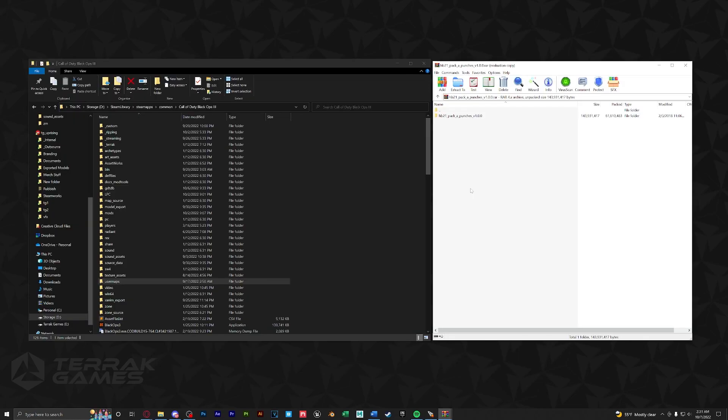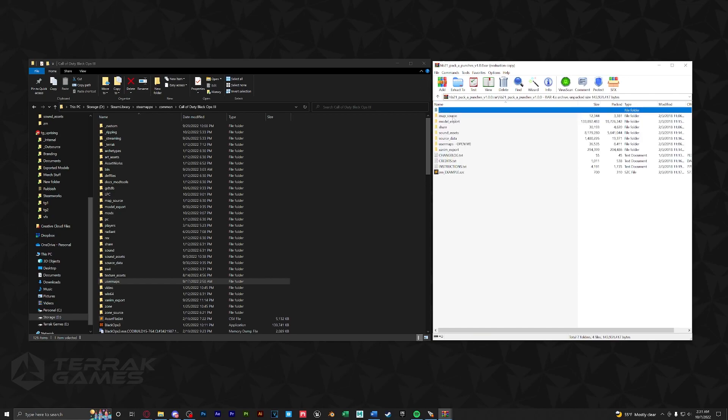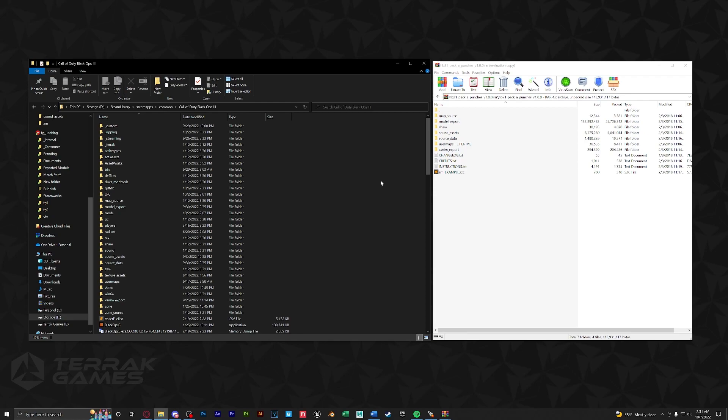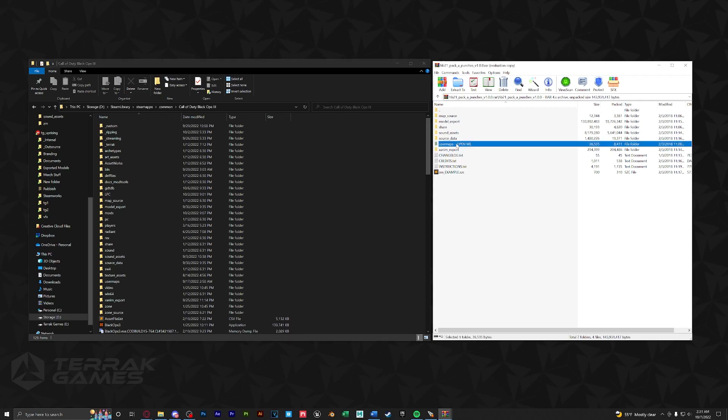Next, we're going to open up each RAR folder and install these one by one. We'll start with the pack-a-punches — open up the pack-a-punch folder and drag in all these folders except for user maps directly into our root folder. After that's done, open the user maps folder and then your map name.